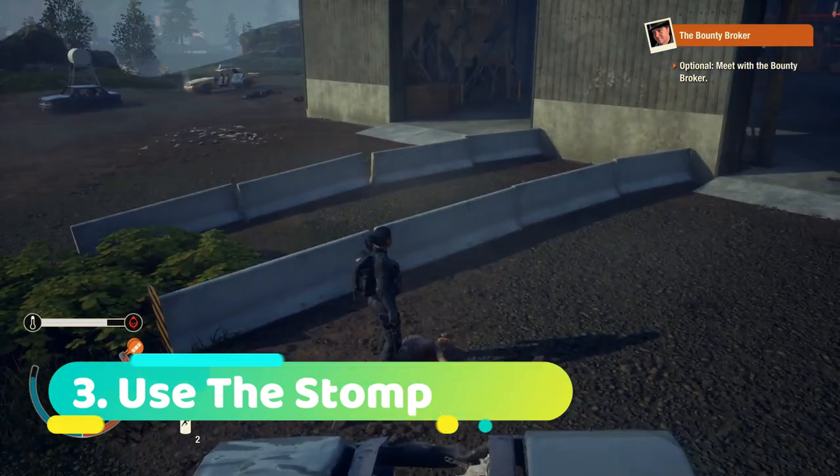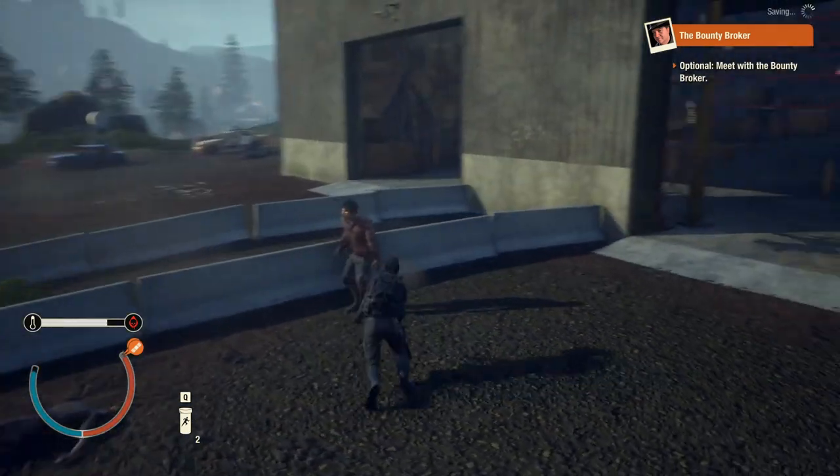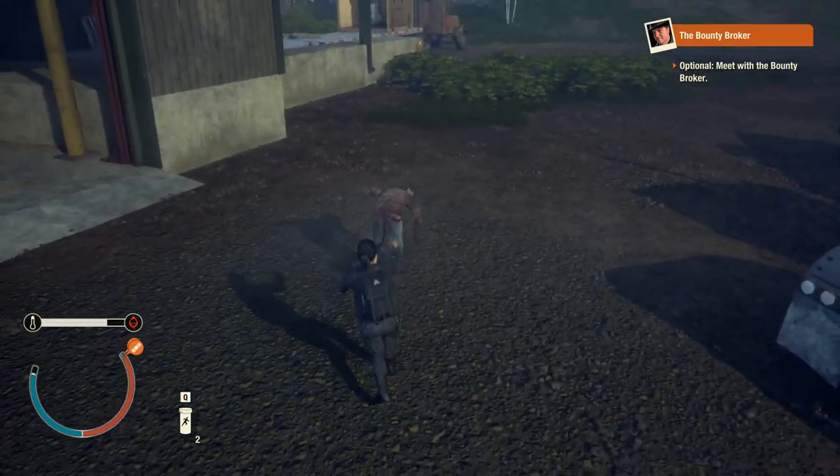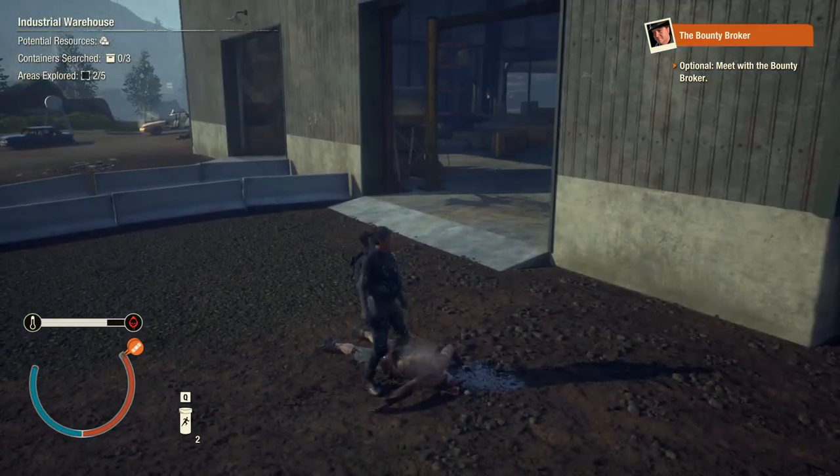Another quick tip: just use the stomp. It's a quick way to finish off downed zombies. It can take a moment sometimes, but it's free — it doesn't use any parts or weapon durability, so just use it. It's an easy kill.